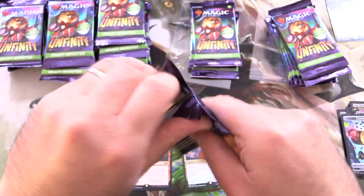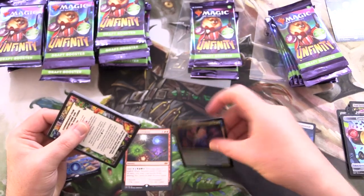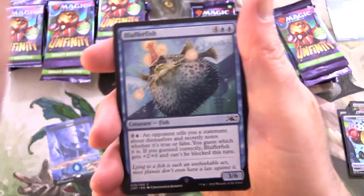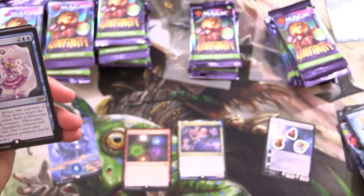You might notice a bunch of this stuff has black borders — that means they are legal in regular Magic formats. Except if we take a look here: this one's black border but it has an acorn symbol — sticker. So let's get ahead onto the rares.